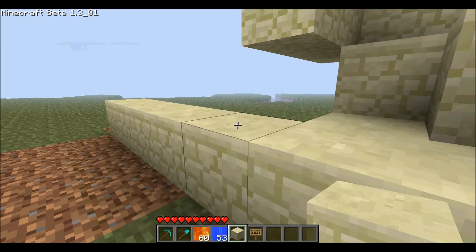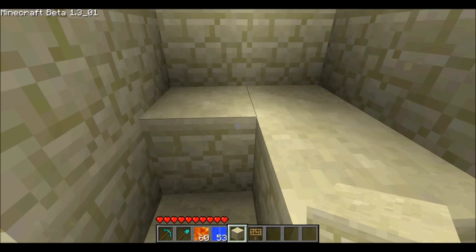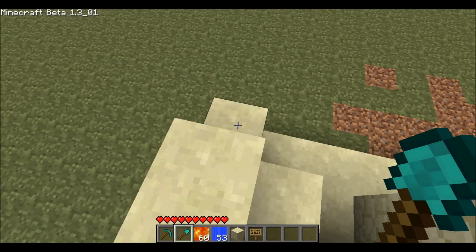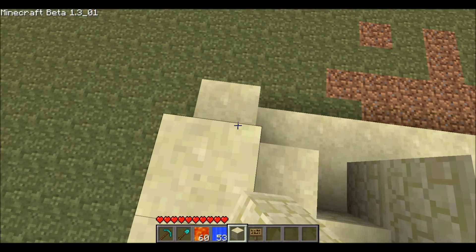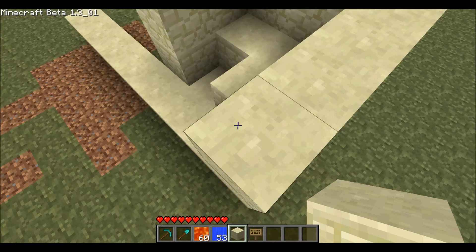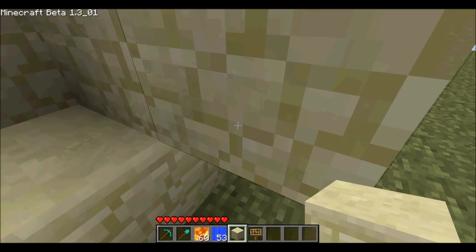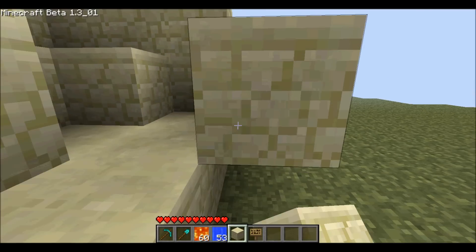This will be a water basin. Water will hit lava across two blocks, which is nice because you get a little bit more cobblestone for the time you spend on it.